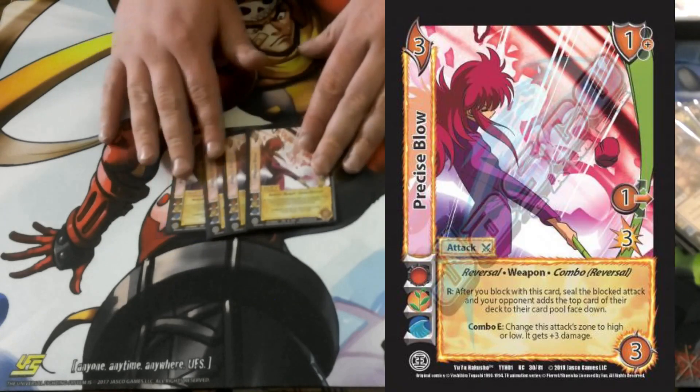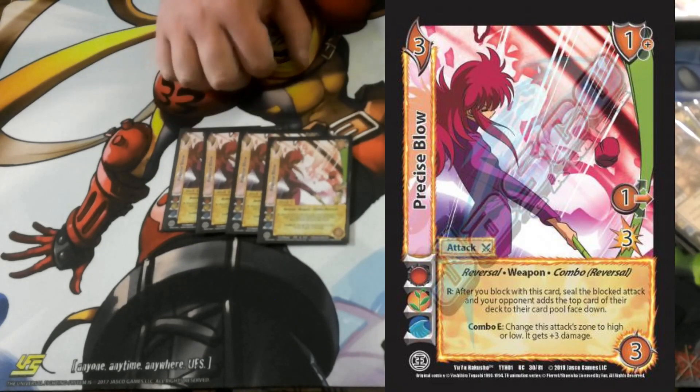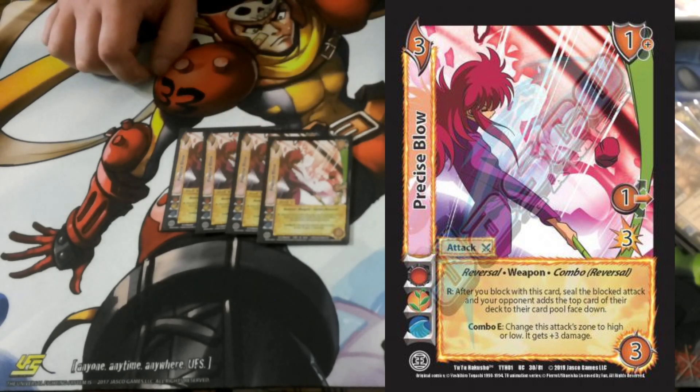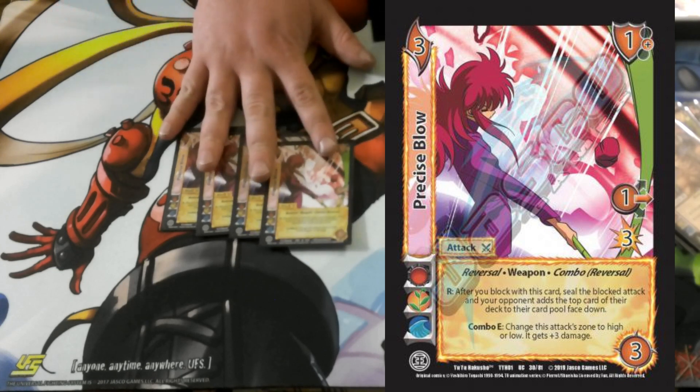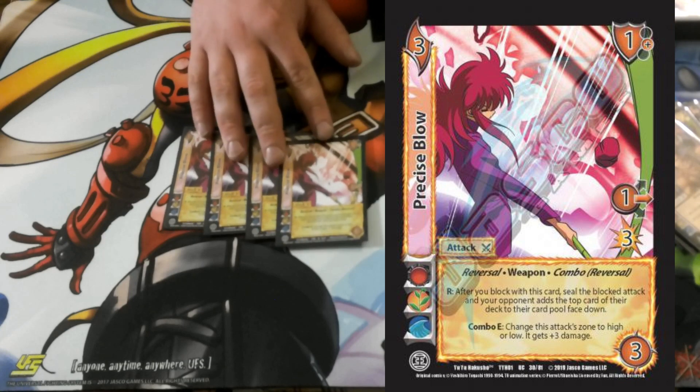4 Precise Blow. This card is super sweet because when you block with it, you seal your opponent's attack. It's also a 1-mid block, a really good block. It has a cool combo enhanced to gain damage and change its zone. Mostly this is just a really good defensive option — like, you need to turn off what their attack does.